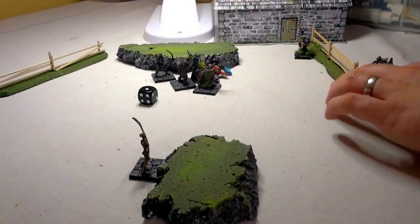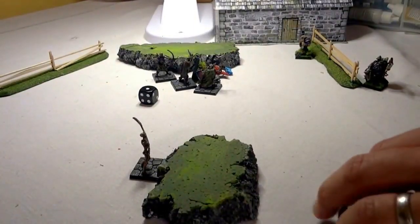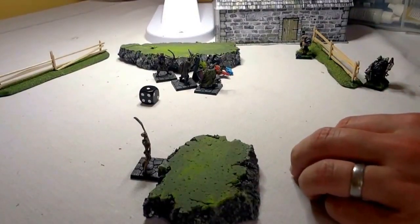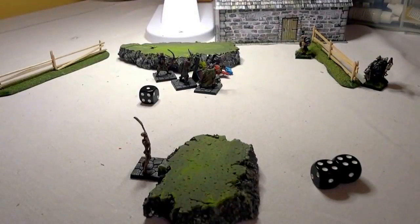I will be using an aimed shot against the Ghoul. He is within eight inches, so he'll be at plus one to hit. He also has the good shot trait, which gives him plus one to ranged attacks. So he's at a combat of five with that bonus.